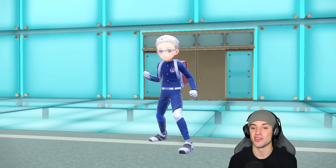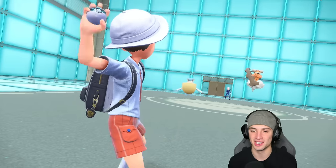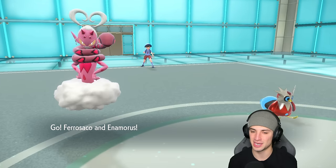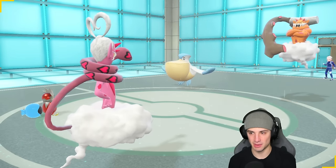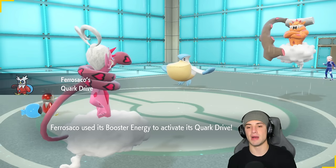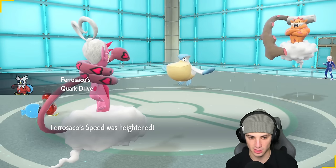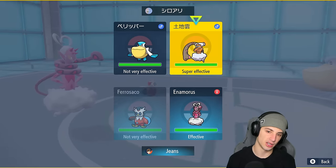That Urshifu from last match definitely threw me off — I thought Ryperia was going to be outspeeding everybody doing crazy damage. But that Urshifu had other plans and I was so confused why Ryperia went before it without trick room. They end up going into Pelipper alongside Landorus — a massive threat. I might just Hydro Pump in that slot because Landorus could Terastallize.